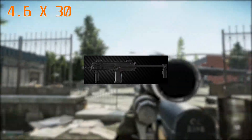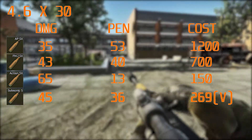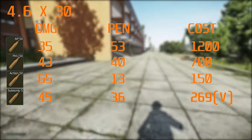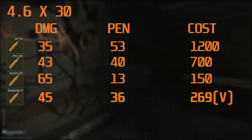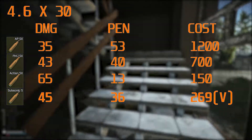Next we have the 4.6x30, fired by the MP7 — a fantastic round that just got a major buff. As you can see from the stats on screen, I would only really advise running the top two penetrating ones, which are the APSX and the FMJSX. But there is a massive disparity between the two — 13 points of penetration between the AP and the FMJ — so I would recommend AP.